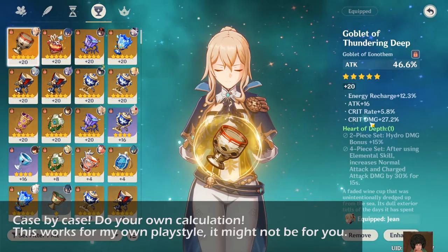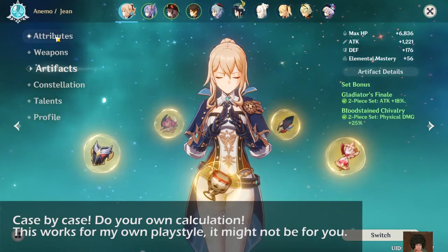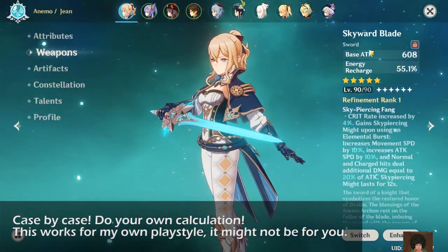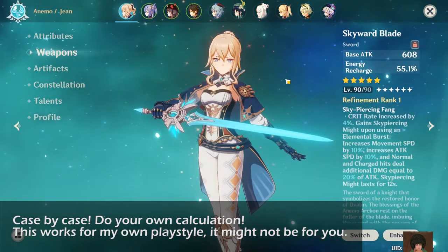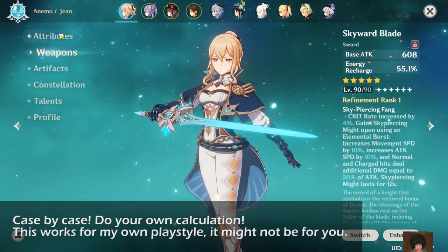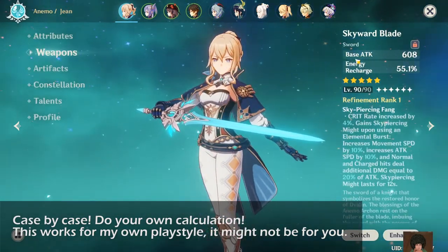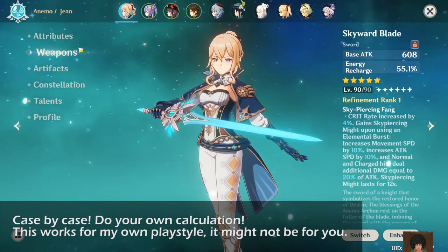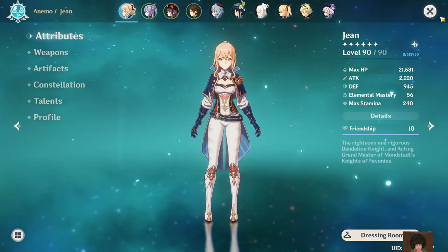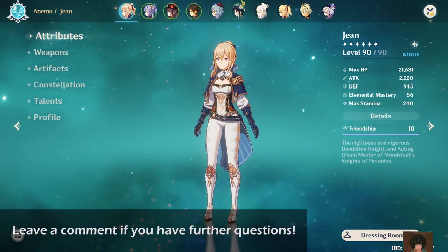They have the same crit rolls. And again, this only works because I'm using Scarred Blade — it might be better for Aquila because of the increase in base damage. But if you're using a lower base attack weapon, the result might be different, so you have to do the calculations yourself. And that is all — thank you for watching.